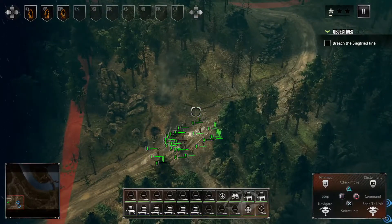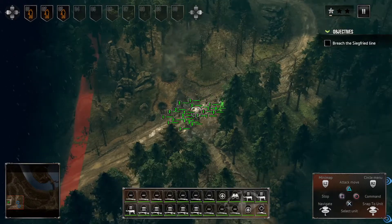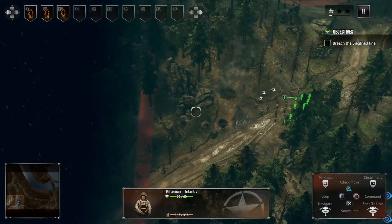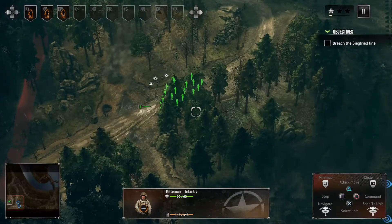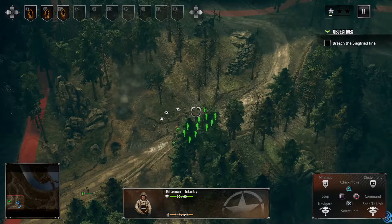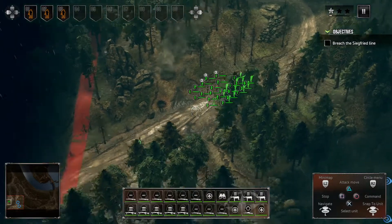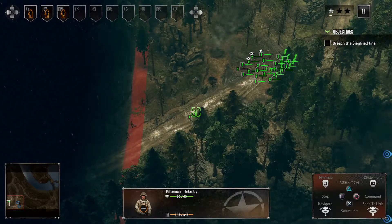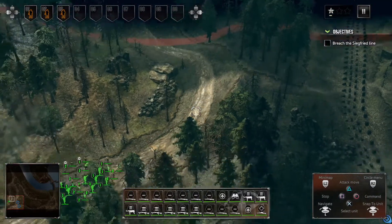Let's say we have troop number one over here and he's not part of the group. We hold down the X button and push up on the L stick — we've selected every troop except for this number one. If we then hold down L1 and select this troop, we've selected him as well.